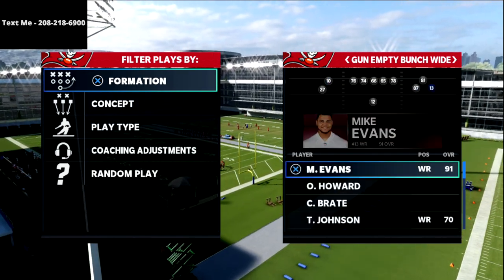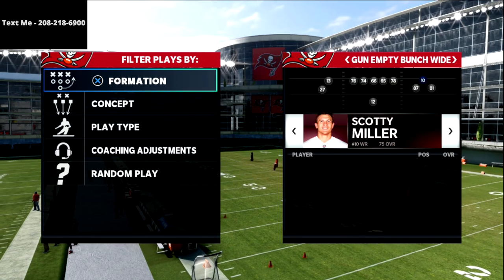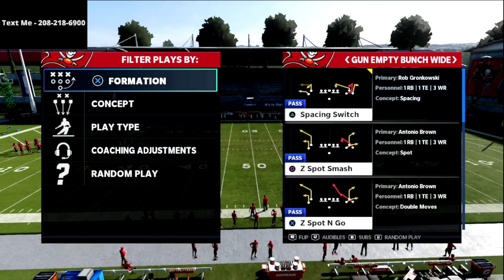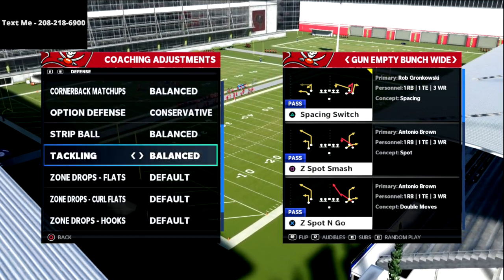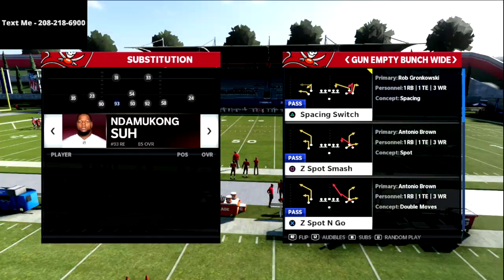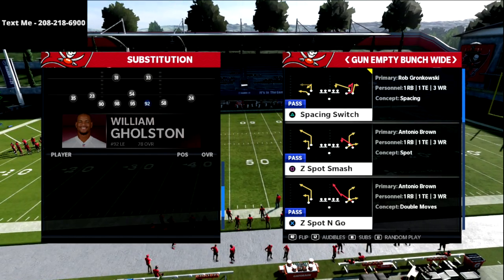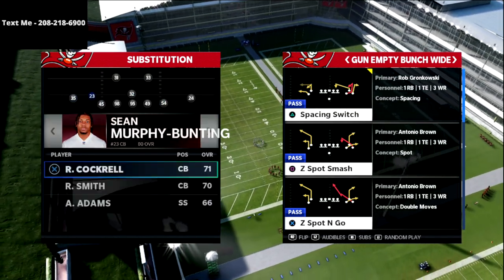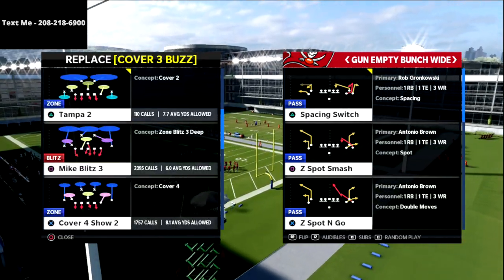We're going through this five wide mini scheme out of the Tampa Bay Buccaneers offensive playbook. If you want to get the full Tampa Bay Buccaneers five wide mini scheme, text the word Madden to 208-218-6900. That's my cell phone number — we'll send you a text with the entire scheme broken down, including an hour-long breakdown. Our text message membership is a way that I can share free offenses and defenses with subscribers every single week of the Madden 22 season.